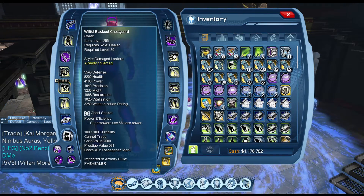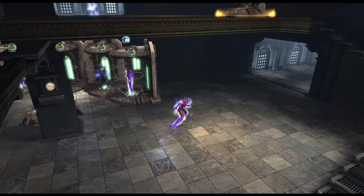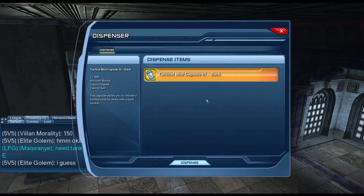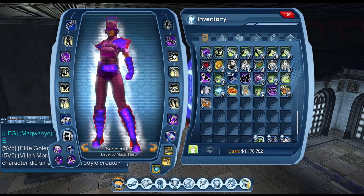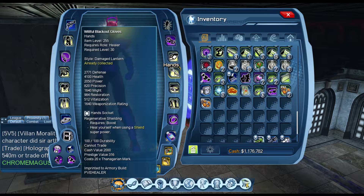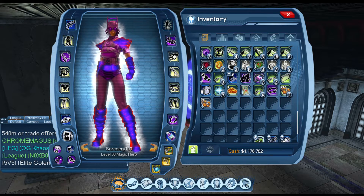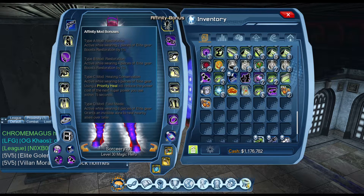For your chest mod you can have Power Efficiency. For your leg mod, since we're not using Riptide, let's check — we have Crushing Wave and Water Spout, but there's nothing we can really use there. For your hands mod, use Regenerative Shielding.